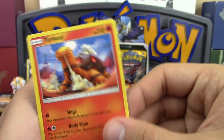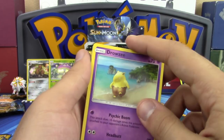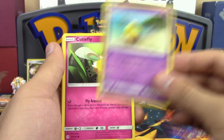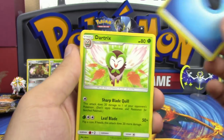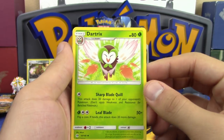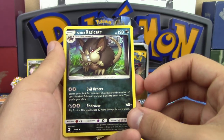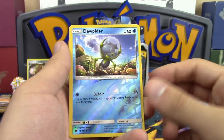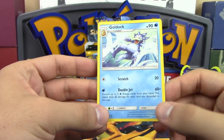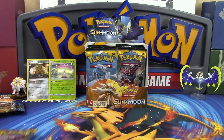Pack pulls: Trumbeak — twerk twerk twerk rally — one step closer to Decidueye, Crabrawler, Cutiefly, Water Energy, Dartrix, another step closer, Alolan Rattata, Wishiwashi, reverse holo Dewpider, and Golduck as a non-holo rare. One more pack and then Professor K gets to start.